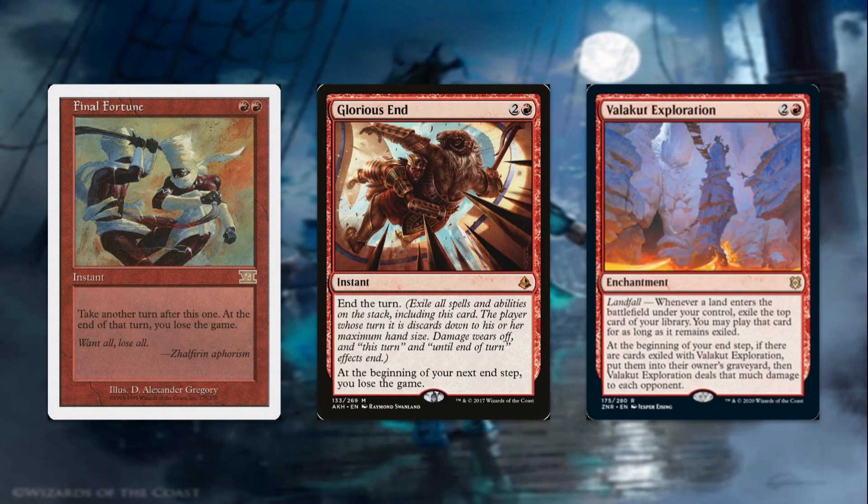Valakut Exploration, two and a red — an enchantment with Landfall. Whenever a land enters the battlefield under your control, exile the top card of your library. You may play that card for as long as it remains exiled. At the beginning of your end step, if there are cards exiled with Valakut Exploration, put them into their owner's graveyard, then Valakut Exploration deals that much damage to each opponent. Sometimes you won't end your turn with this one. While the cards are exiled they're basically in your hand, so you can always exile the trigger to keep them across multiple turns — especially if it's a counterspell you want available on opponents' turns. Or if somebody's low on health, or you exiled something you want in your graveyard like an Encore creature, you can just not end the turn and let the card deal that damage. It's a good card draw engine at the end of the day.